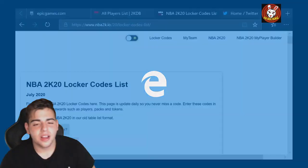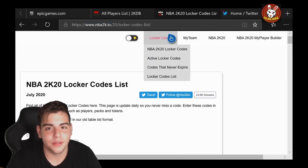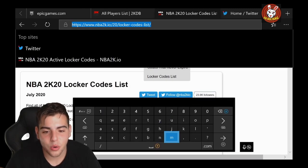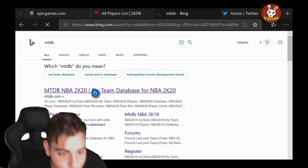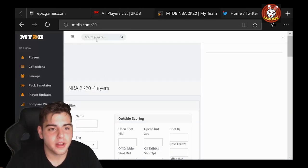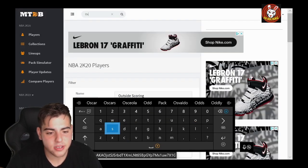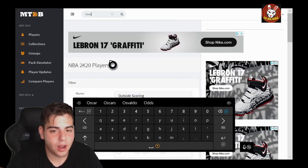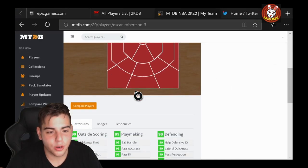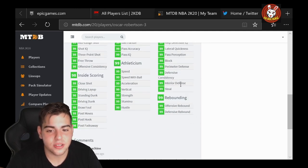So yes, this will be updated with GOAT Galaxy Oscar Robertson. Let's go over to the stats — let's type in the website real quick and show you the stats of GOAT Galaxy Opal Oscar Robertson. This is what you get for going 12 and 0: 99 speed, 99 driving, 99 block, 99 defensive, 99 steal, 99 interior, 99 offensive rebounding — it's absolutely end game.